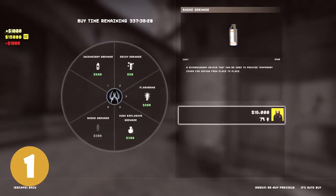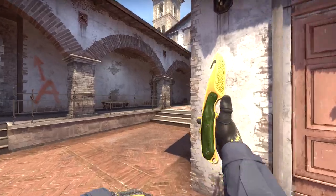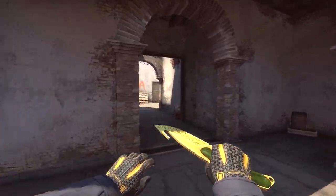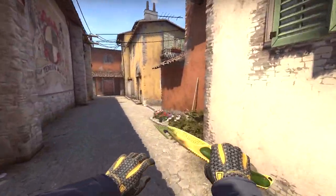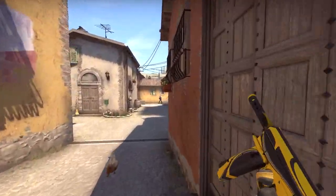Here's part 2. Avoid buying utility that you won't use. A good example of this is when you push aggressively on CT's side, like middle for example. If you die then you will just waste money that you could've saved.